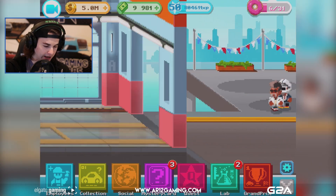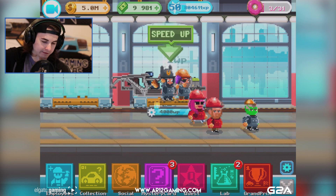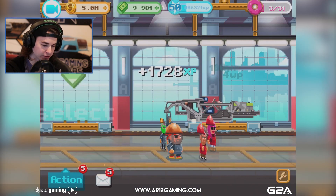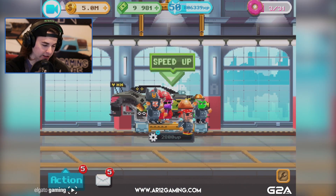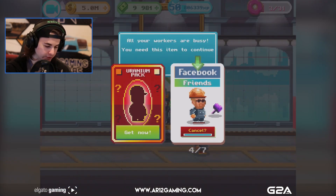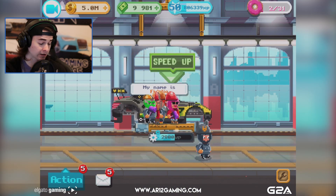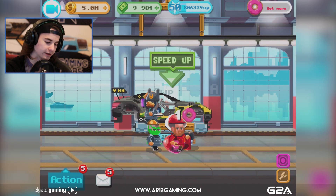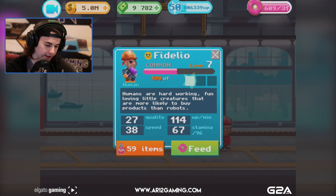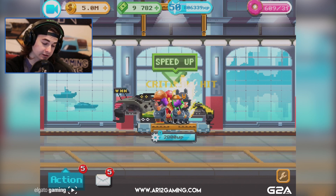I need these guys to finish their work. They're all eating my donuts! Come on, work on the car - we need to finish this and get it out the door. One of the ways you can get more people is through Facebook friends. I don't have any Facebook friends because I don't have friends, but if you do, you can get more people to work on your car.